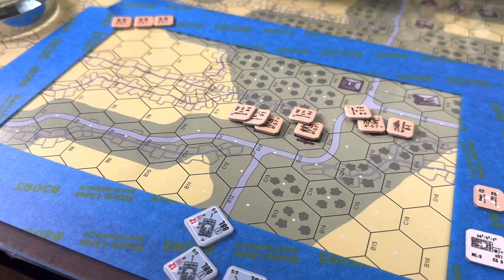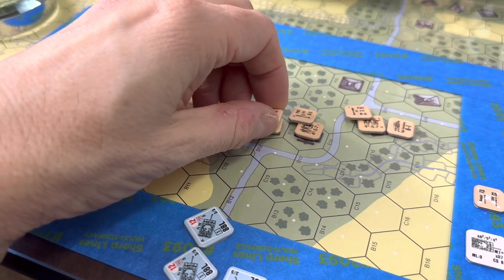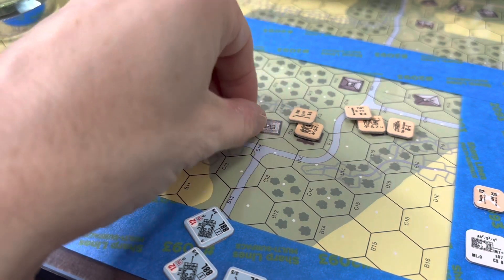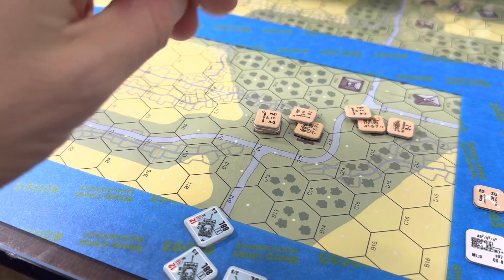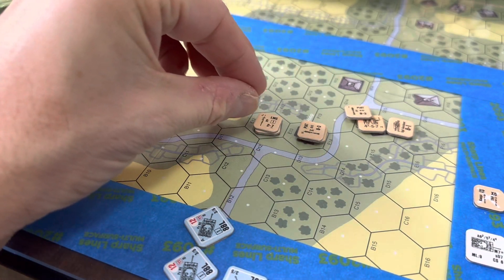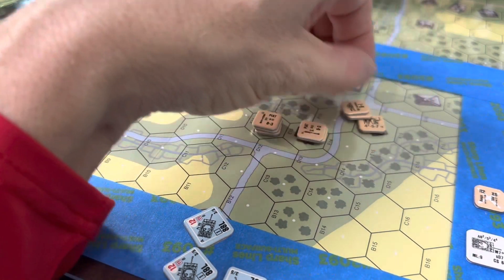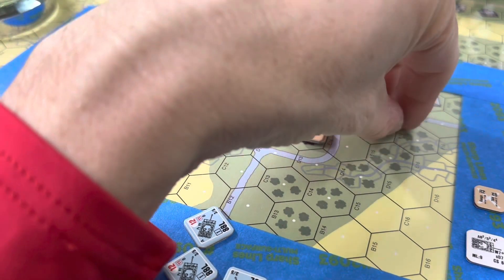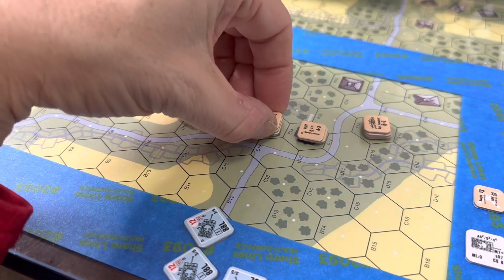I'm going to leave them where they are right now. You can't see them, but they can area fire. Crew exposed is good for this machine gun here. I probably should have put the leader with him. I put them here to be as a rallying point. They'll be able to fire that and the Piat.